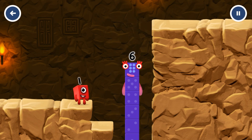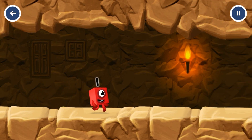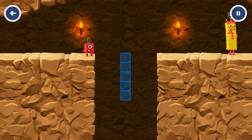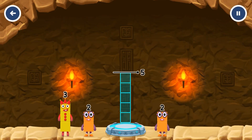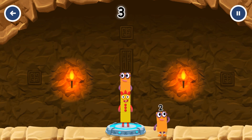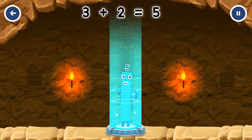I am six in the mix! Add numberblocks to make five. Three, two — you got it! Three plus two equals five.